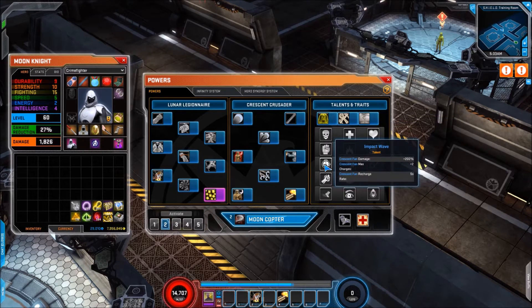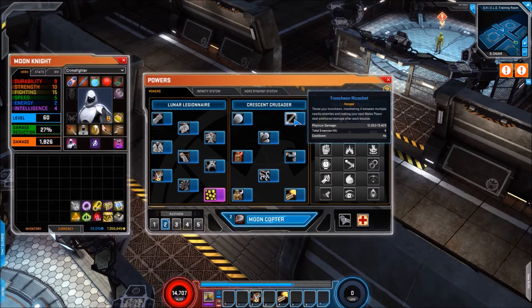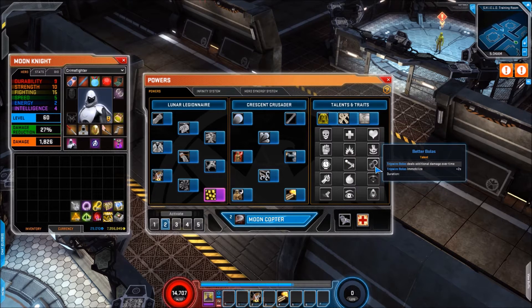That combined with your dashes and glider cape will really help you move about. For talent line three we have Impact Wave: Crescent Fan damage plus 200, Crescent Fan max charges two, and recharge rate five seconds. Then Spare Truncheons: max charges three, ricochet recharge rate four seconds, Truncheon Ricochet bonus effect gives 5% base damage for melee powers for four seconds stacking up to three times — so you can fire these off just before engaging a mob to get your melee damage bonus.